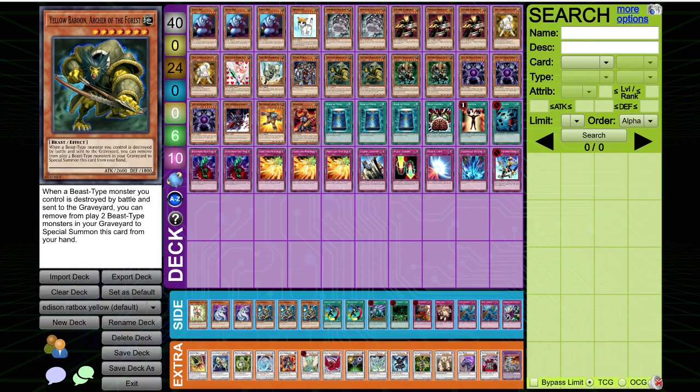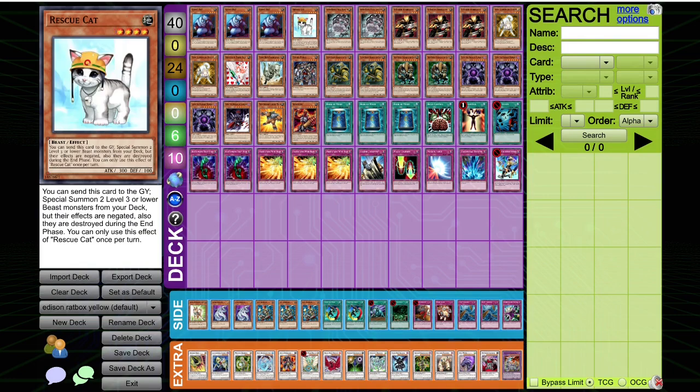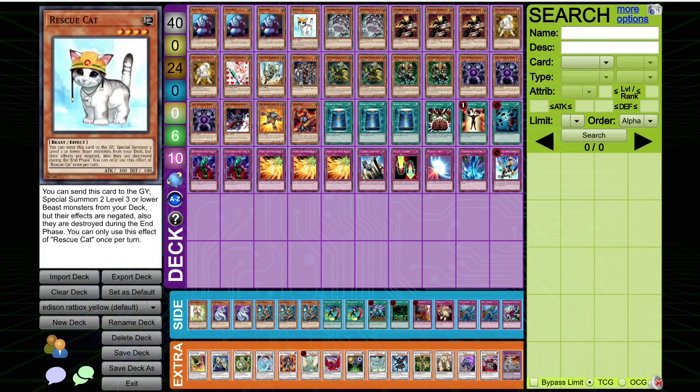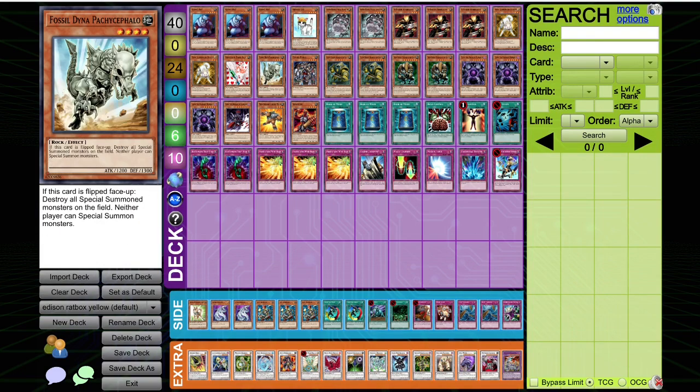For rat options, you've got Rescue Cat, which can get Airbellum or Ryko. Oftentimes in this deck, Rescue Cat's just going to be a one-card level 5, and that's totally fine because this is just a super beat-down aggro deck. You can also get Injection Fairy Lily, which is probably the card I get the most. This card is super broken. I am surprised it's at 3 in Edison format and no one's really found a way to abuse it. It's a dummy strong card.